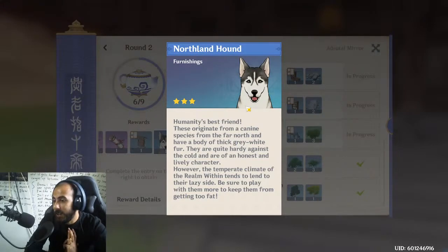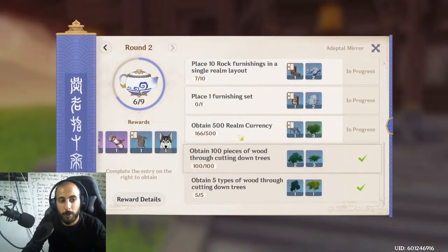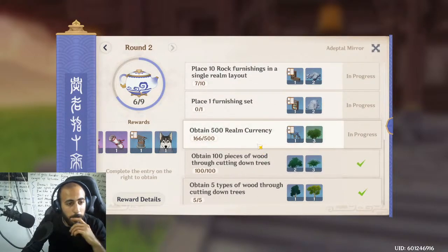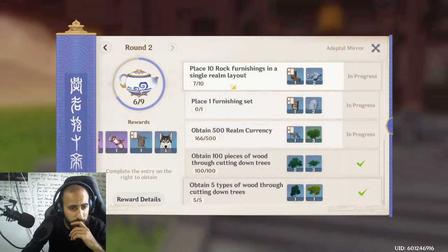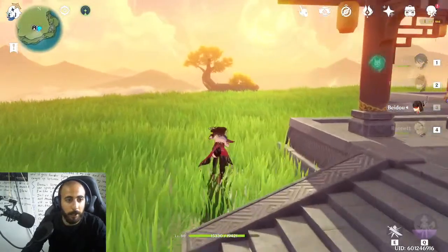So hopefully that answered your question. If you want, I'm always ready — do the full round, you have to do all the quests over here. So: obtain five currency, one franchise set, plus ten rocks. Okay, so I can do another one at the moment.